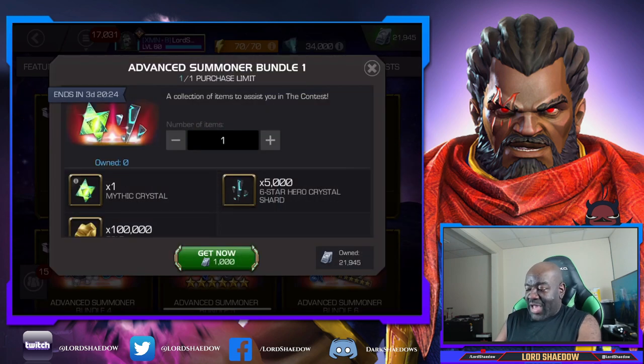The first offer we've got is 5,000 six-star hero crystal shards and a mythic crystal, so that's a no-brainer - let's grab that.